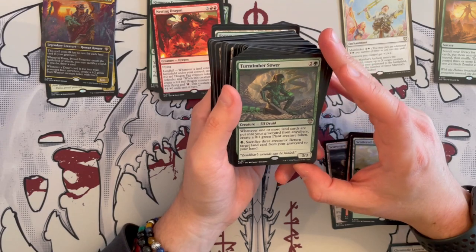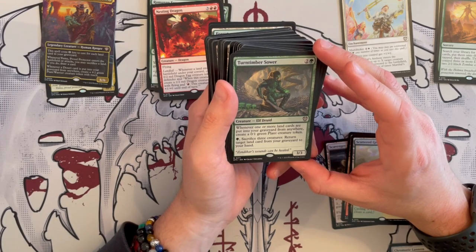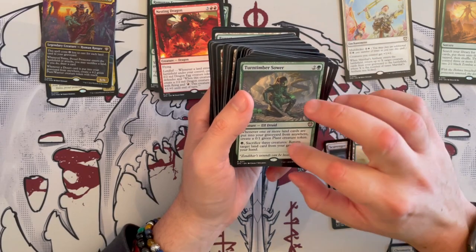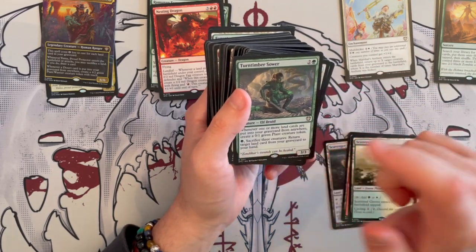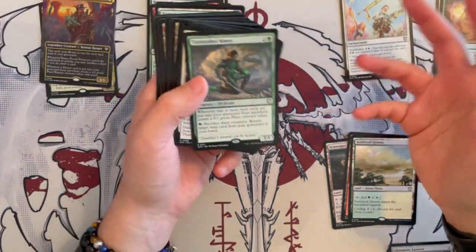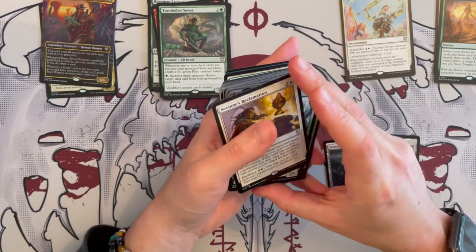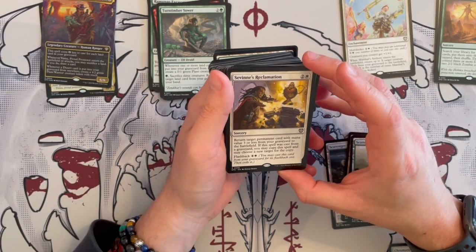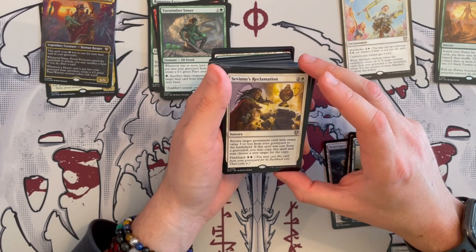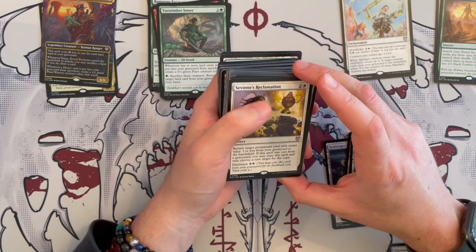Then we have Turntimber Swords — a 3/3 Alphadoray that costs three. Whenever one or more land cards are put into your graveyard from anywhere, you get to create another plant token, which will be buffed. And then you can sac three creatures and pay one to return a target land card from graveyard to your hand, which if you necessarily need it, is there. And with the fact that you can play more lands per turn, that's also nice. Savine's Reclamation is a sorcery that costs three — return target card with mana value three or less from graveyard to the battlefield. If the spell was cast from graveyard, you may copy the spell, and you can flashback it.